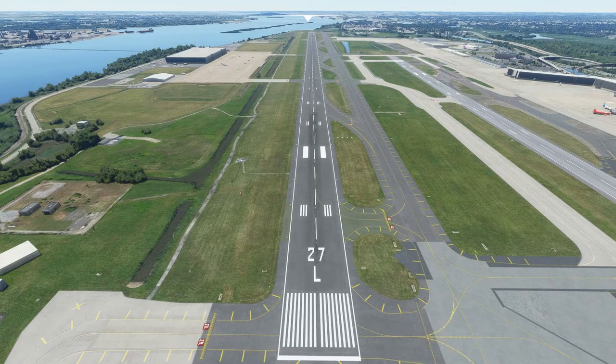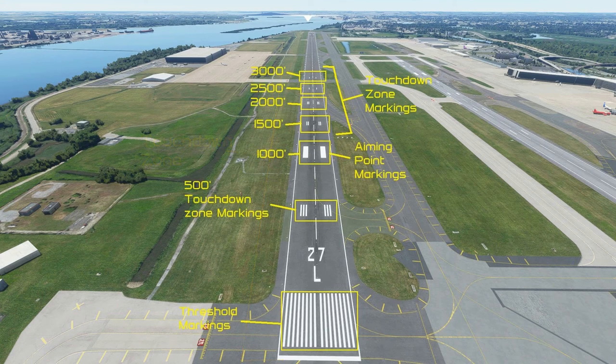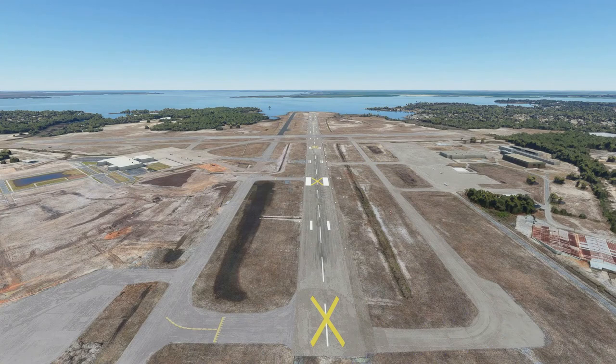The first third of the runway, or the first 3,000 feet if the runway is over 9,000 feet long, is called the touchdown zone. On runways served by a precision instrument approach, there are touchdown zone markings every 500 feet. If a runway is closed, it is typically marked with yellow X's on the runways.